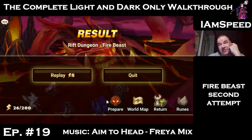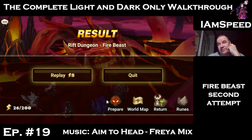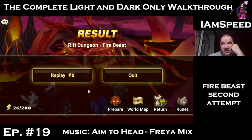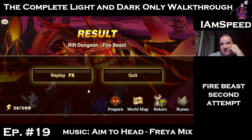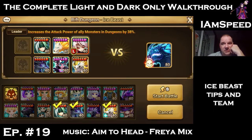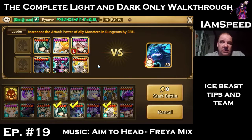I'll continue to work on this team — the goal is triple S on everything on auto all the time. It might require getting other monsters six-starred and fully skilled or summoning something new. This is the Ice Beast team and it doesn't have a lot of damage. The reason is you need speed buffs and attack bar boosts to remove the chilling effect that the Ice Beast puts on you.